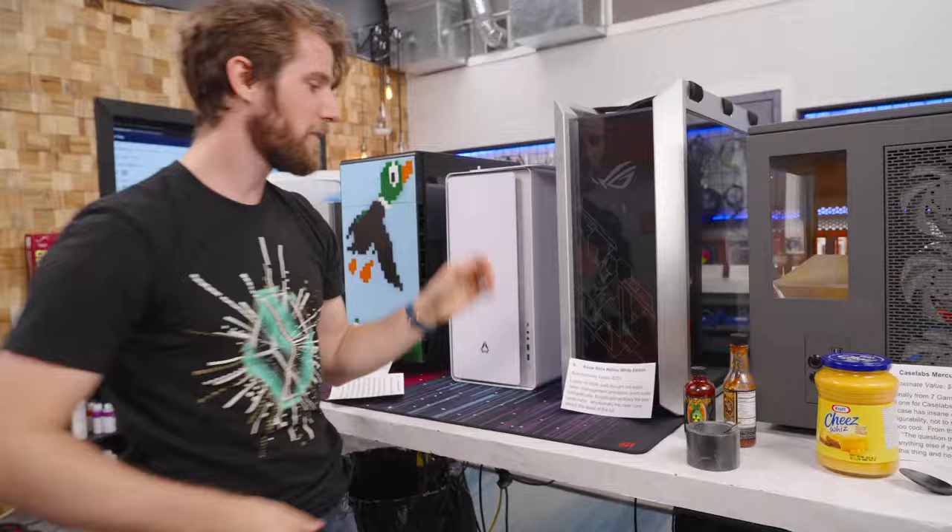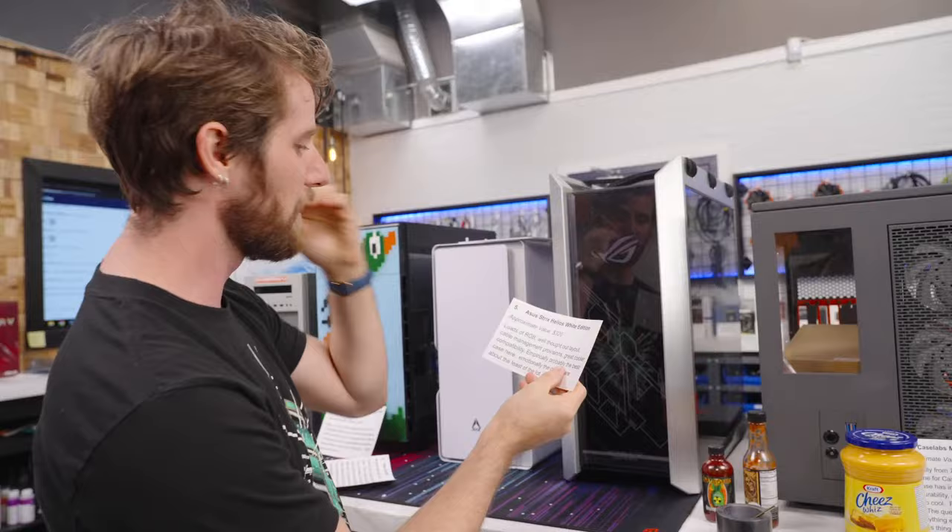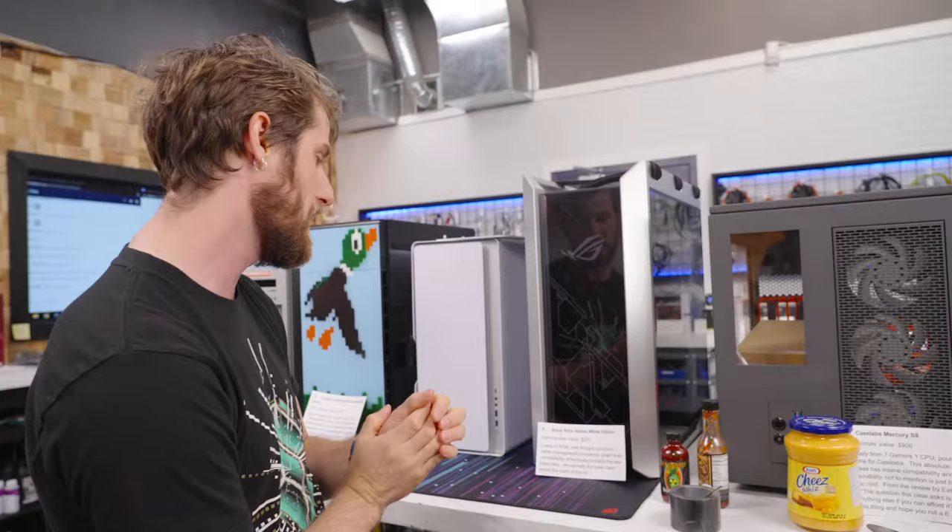Next up, we've got an ASUS Strix Helios White Edition — loads of RGB, well thought out layout with cable management provisions, and great cooler compatibility. Probably the best case here, but it's not the top case.